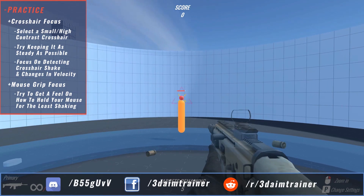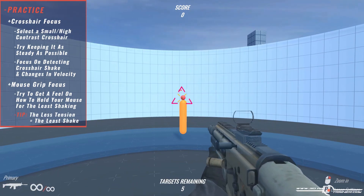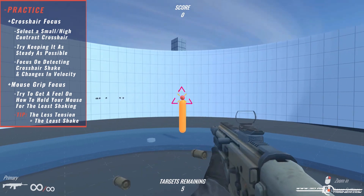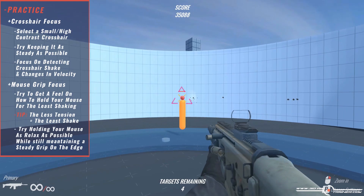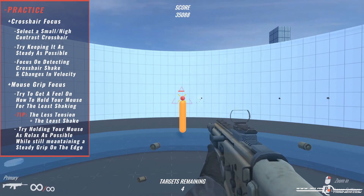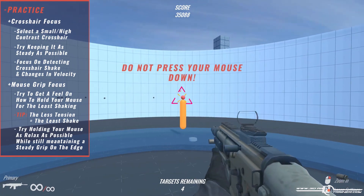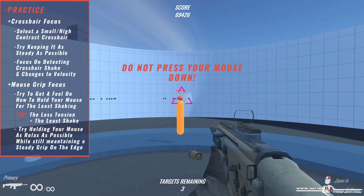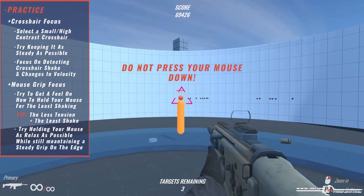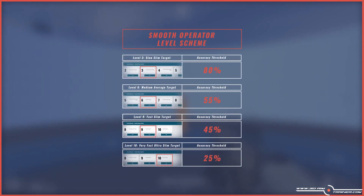Once you are aware of the shakiness, you can focus on the second part: your mouse grip. When the shakiness is mild, try to get a feel for how you are holding your mouse at that moment. You'll notice that the less tension and pressure you put on your mouse, the less crosshair shake will occur. Try holding your mouse as relaxed as possible while still maintaining a good grip on the edges. Whatever you do, do not press your mouse down — it only increases the friction of your mouse pad, making it harder to accelerate or change direction.